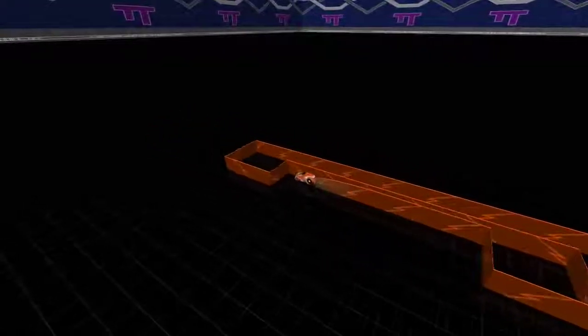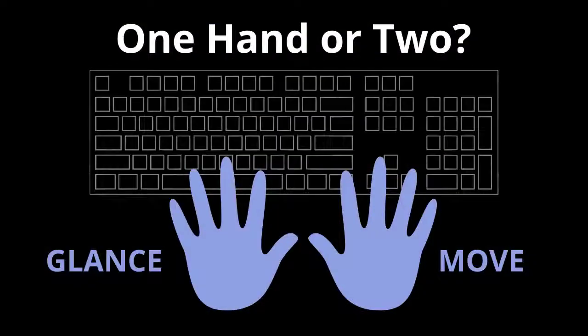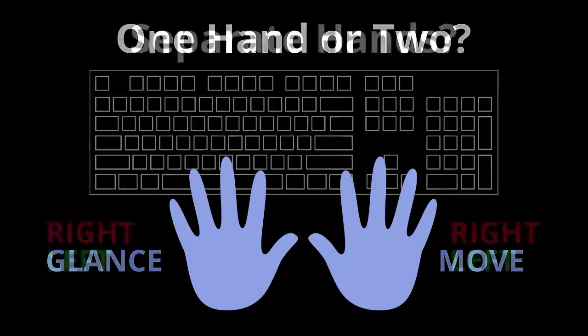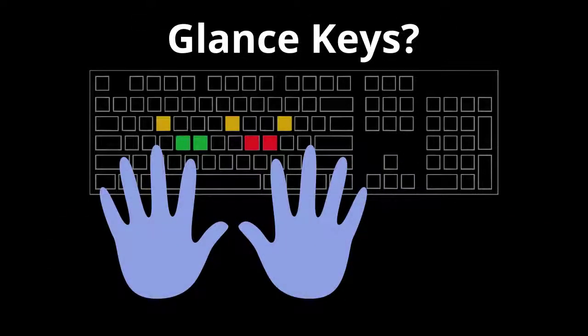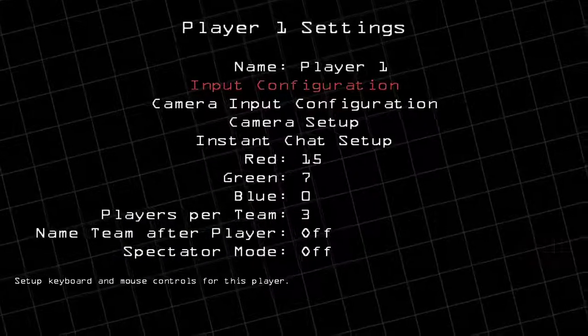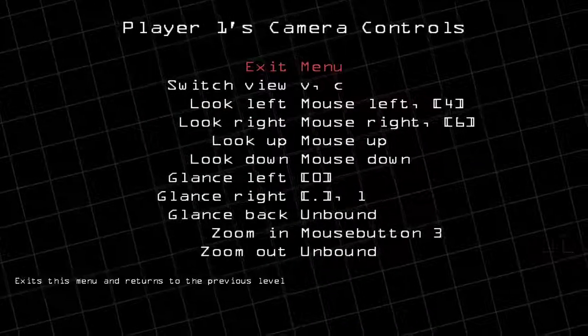When changing keys, consider the following. Are you using one hand to turn or two? If two, does it feel natural to make left turns with your left hand and right turns with your right hand? Can you put direction keys close to glance keys? It's important to look around while playing. Glance keys can be changed under the camera input configuration menu.